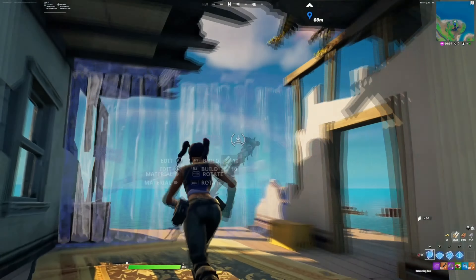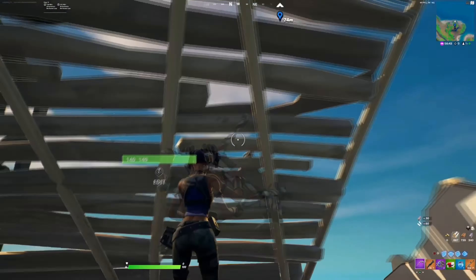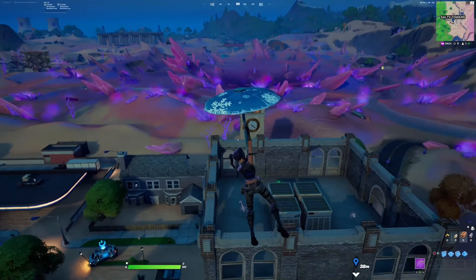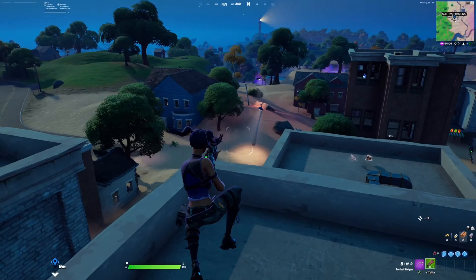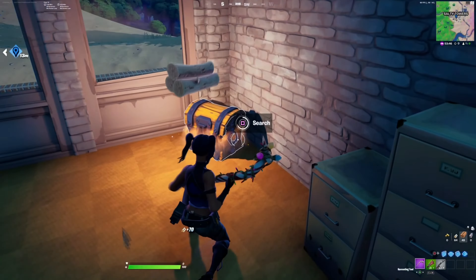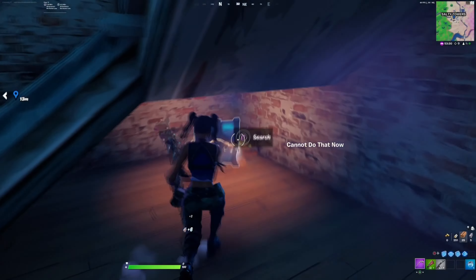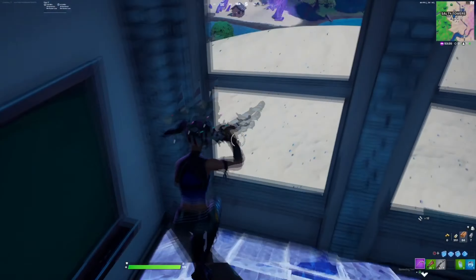Now I'll show the best W-key spots for your first couple of arena games — the best places to get kills so you can earn more kill points. The main place I'd recommend is Salty Towers. It's one of the most populated places, it's the newest POI, and everybody loves Tilted Towers. It has pretty good loot too if you're able to win Salty. I'd recommend landing on a tac on top of one of the Tilted buildings.